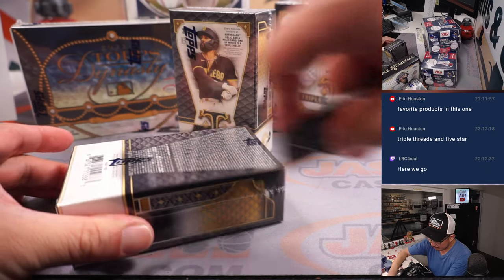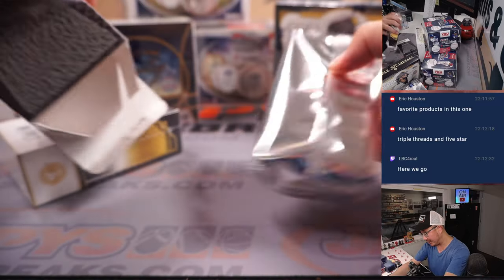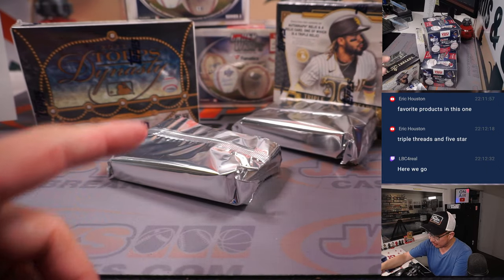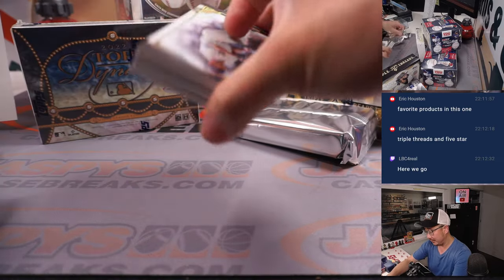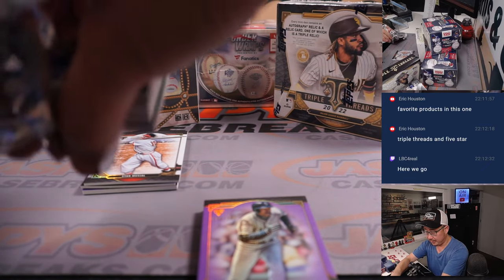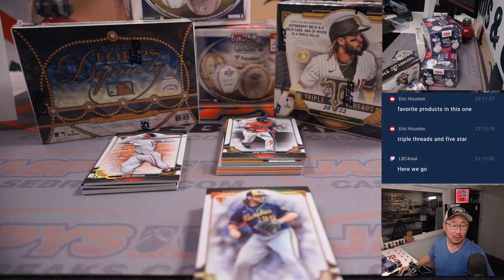Thanks everyone for getting in. Eric M., last spot — Mojo Brew Crew. Some people winning their spots in the filler. However you got in, thank you, appreciate it. Some really nice products in this one. So we're going to start with Triple Threads, circle to Five Star, go back to the under wraps baseballs, and then we'll play a little Who Am I. And then we'll end with that Dynasty box. Obviously all cards will ship.